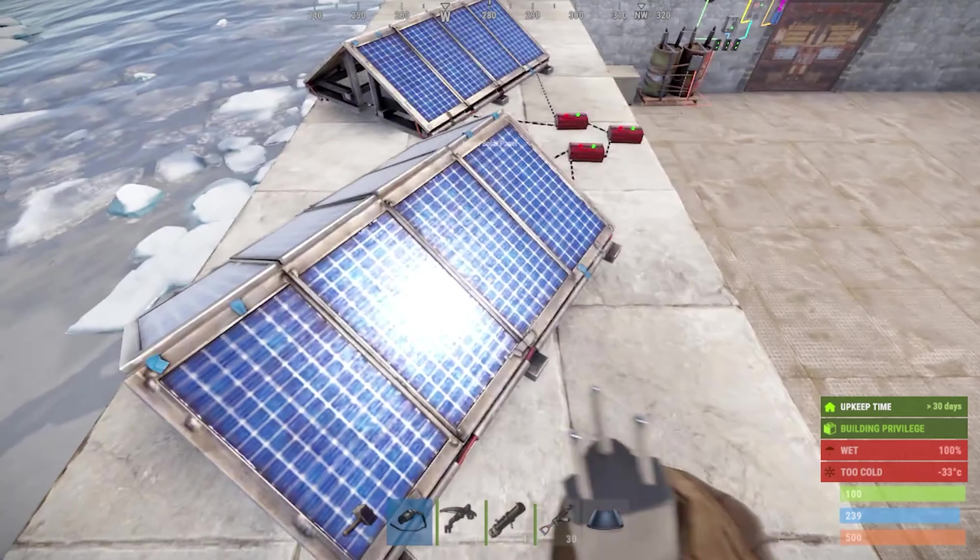Coming over to the solar panel — it might say 20 right now, but that doesn't always mean 20, because the sun isn't always shining directly on it. Right here it says 20 because the sun is shining directly on my solar panel, but on the other side it says I'm generating 6. This is why you want to place your solar panels facing northeast and southwest — that way you get the maximum amount of sun on both sides during the entire day cycle. The Rust night cycle is about 6 minutes, so during that time your battery won't be charging. If we have two solar panels generating 20 each, that's 40 charge at peak sun.